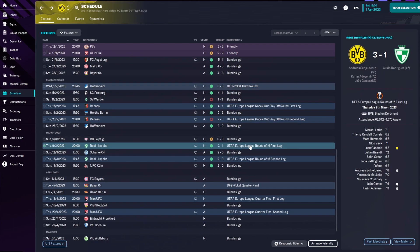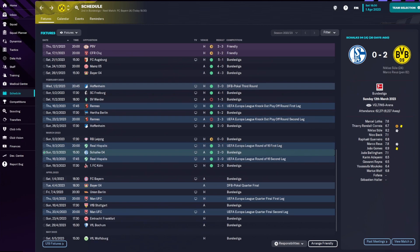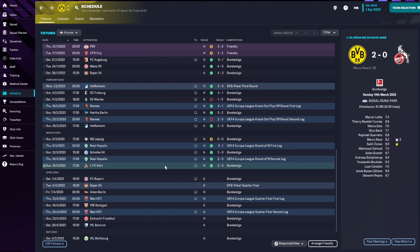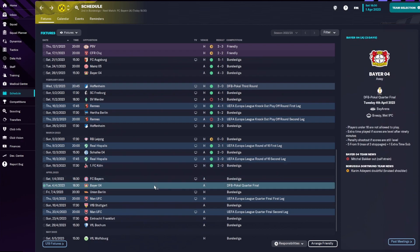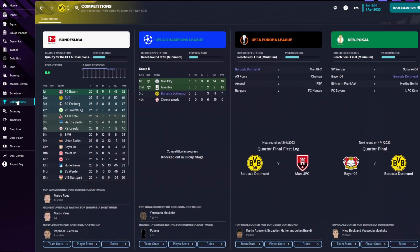3-1 at home with Schulz, Ademi, and Joao Gomez getting his first goal for the club, then 2-0 away with Ademi and Marco Reus. Between those games, we won away at rivals Schalke 2-0 through Schulz and Marco Reus from a penalty. In the last game, a 2-0 victory against Köln with Marco Reus getting a double — he's been in really good form. Today we're playing our toughest game of the season away at Bayern München, and also away at Leverkusen in the DFB Pokal quarter-final. I already know my next episode will cover the Europa League quarter-final against Man United.